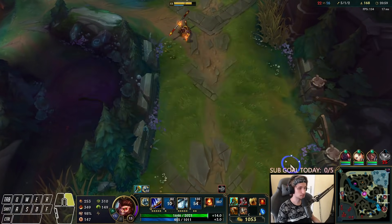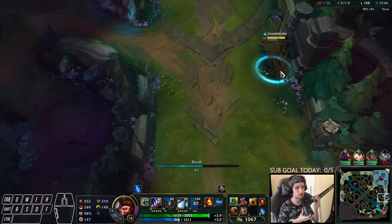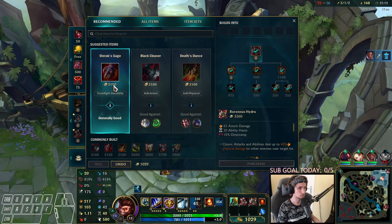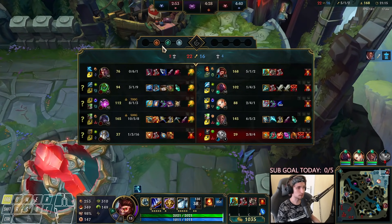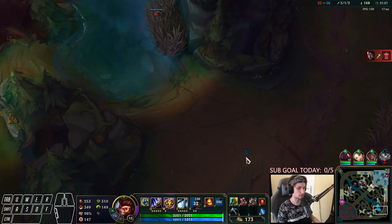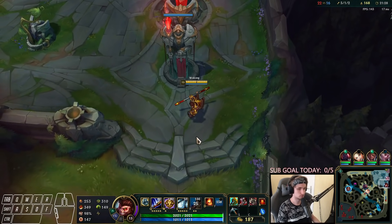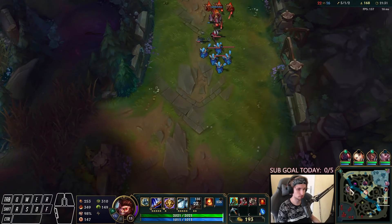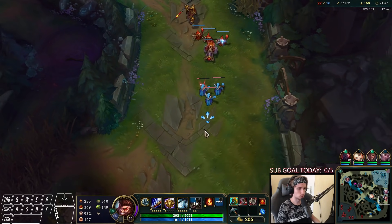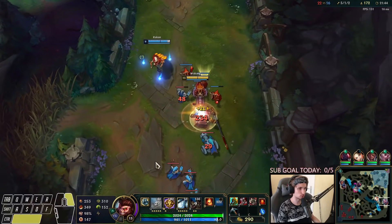This is going to be a pretty challenging game. Velcoz is mega fed with so many kills. Our next item is going to be Sterak's Cage — we're going to need some kind of survivability right now, and Sterak's Cage is going to be that solution. Let's go back to pushing. All we have to do is keep pressuring Darius — this Darius is super far behind and is going to be useless for the rest of the game.